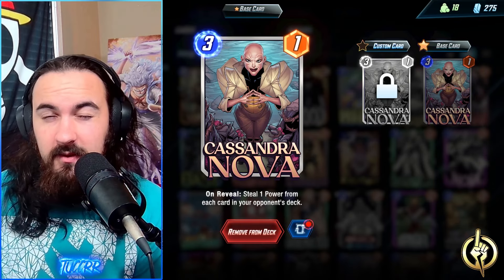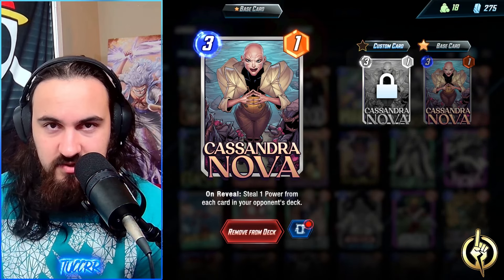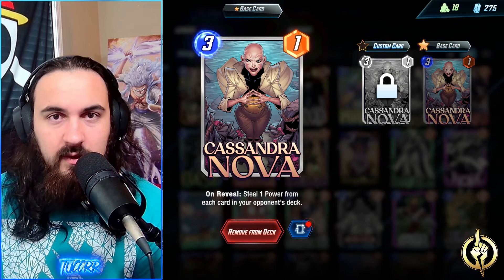Starting off, first and foremost, we are using Cassandra Nova in this list. Cassandra Nova steals one power from each card in your opponent's deck, which synergizes really well with Darkhawk. You're adding rocks into your opponent's deck, which allows you to have extra Cassandra Nova value. If you use her on turn four after a Korg on turn one and a Rock Slide on turn three, you get an extra three power in Cassandra Nova — there's just a lot of great synergy between the two.